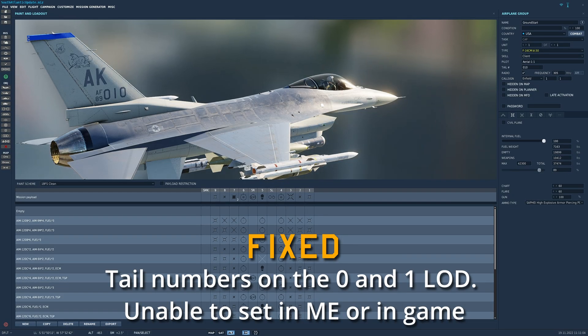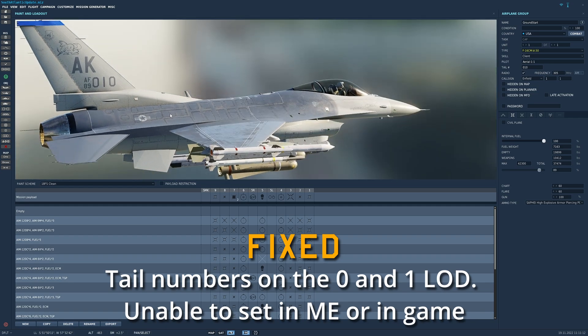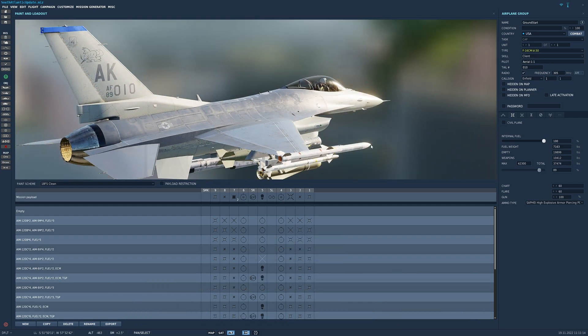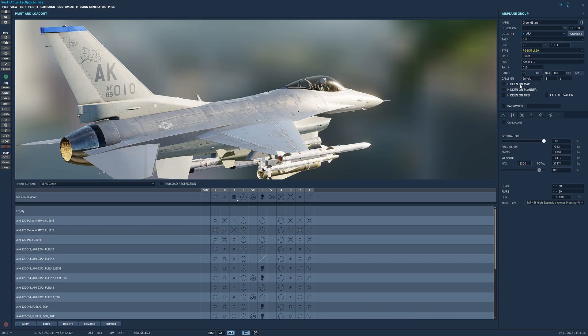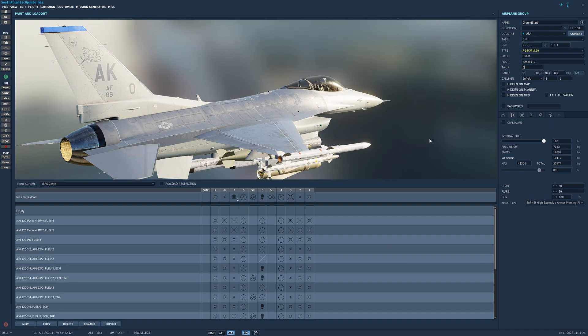First thing: fixed tail numbers on the level-0 and level-1 LODs, unable to set in the mission editor or in-game. You could not change your tail number either in the ME or in the reload screen. Now you can go in and change it — looks good to go.